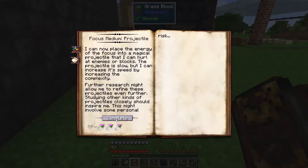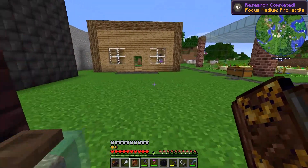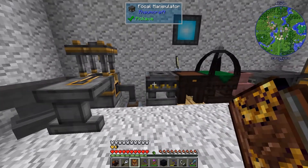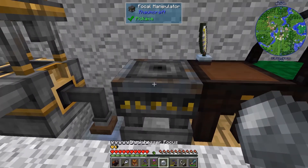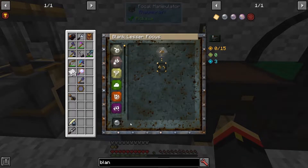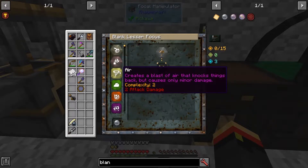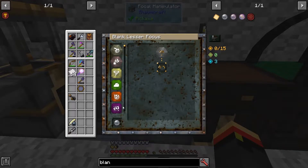Now we can open up the focus medium for projectile. Let's see about making one of these new things. So back at our focal manipulator with a blank focus, we have new things over here — lots of new things. We've got the touch effect, we now have projectile, and we've got air, earth, fire, flux, and frost.